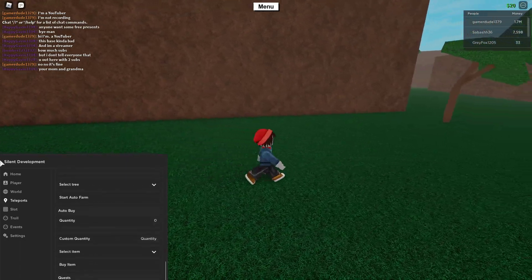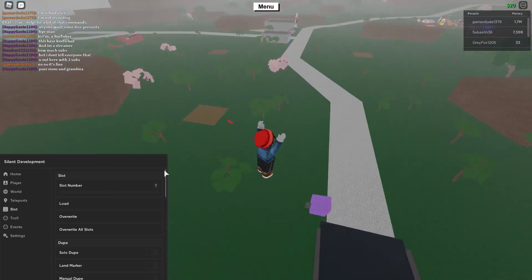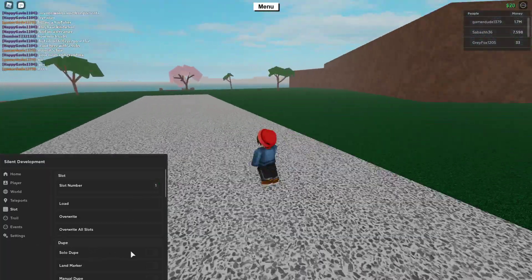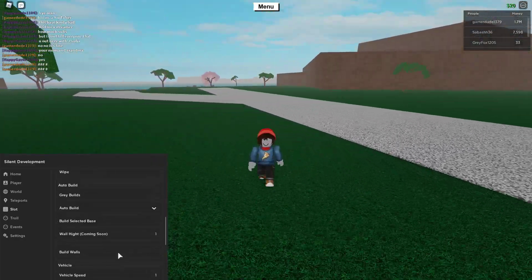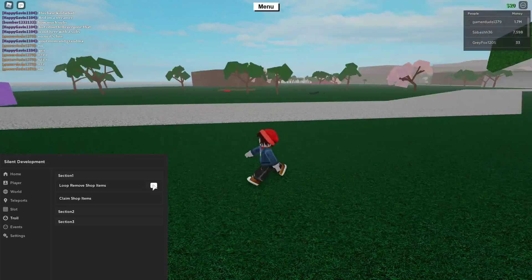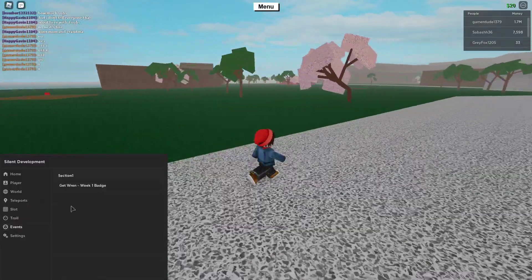Then you've got slot number, so you can set slot numbers. There's also dupe — a solo dupe — I don't really know what that does exactly. And then vehicle speed, which is pretty cool, troll loop, remove shop items, and claim shop items.